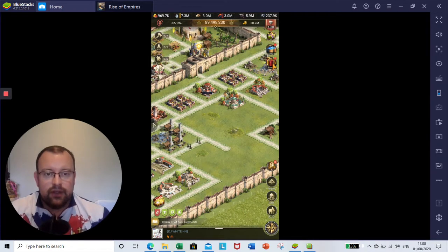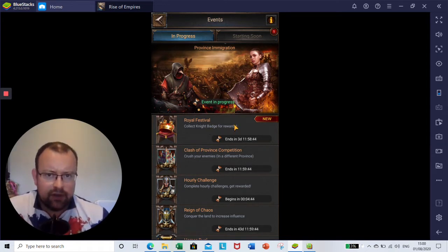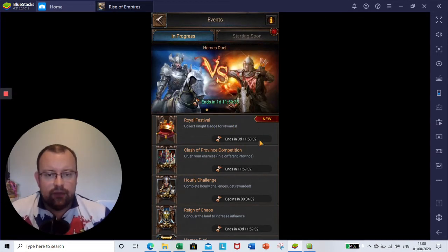If we click on the events tab in our main castle screen, you're going to see here at the top we've got Royal Festival — Collect Knight's Badge for Rewards. So you might have seen after the last major update, we were able to collect Knight Badges for a couple of days and everyone was wondering what they were for. And I think now we're going to get our answer. Looks like this is a really limited event — it already ends in three days, 11 hours, 58 minutes.